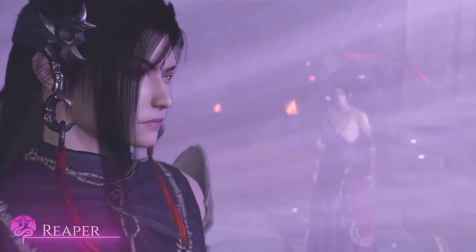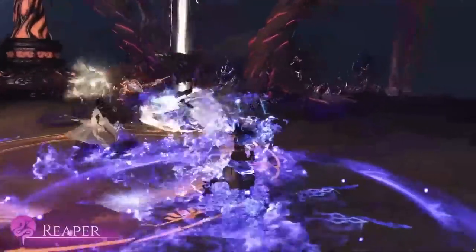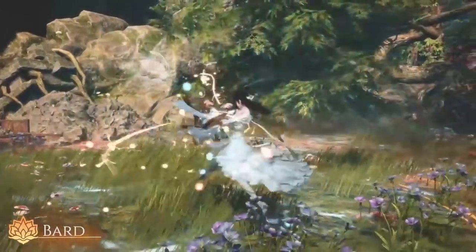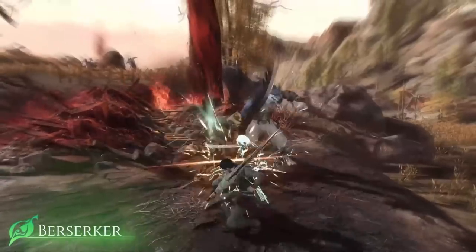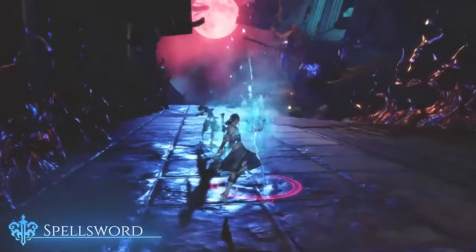So let's dive into the six classes. You have Reaper, which can play melee and support — think of support as diving into the healer role. You have Bard, that's ranged and support. You have Summoner, that can play ranged and support as well. Berserker is melee and tank. Spearmaster is melee and tank. And Spellsword is ranged and melee. With that quick summary out of the way, let's dive first into the Reaper.